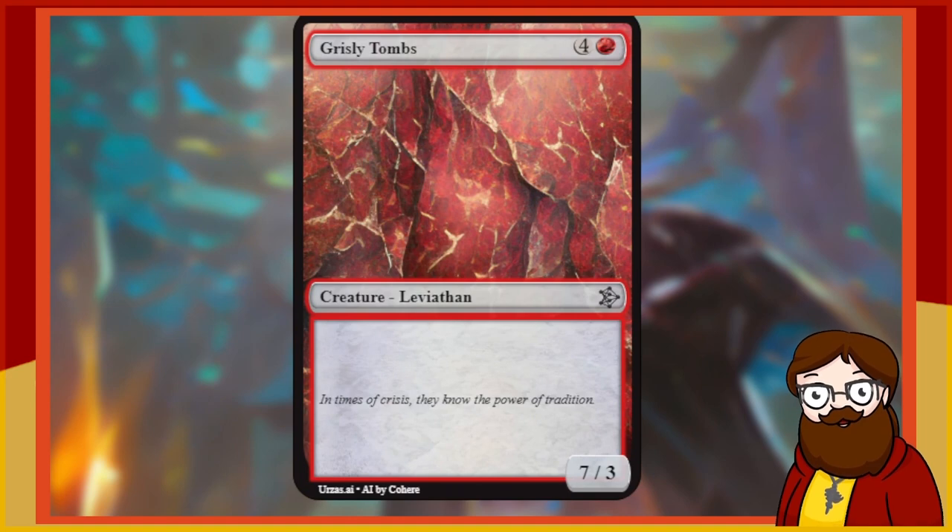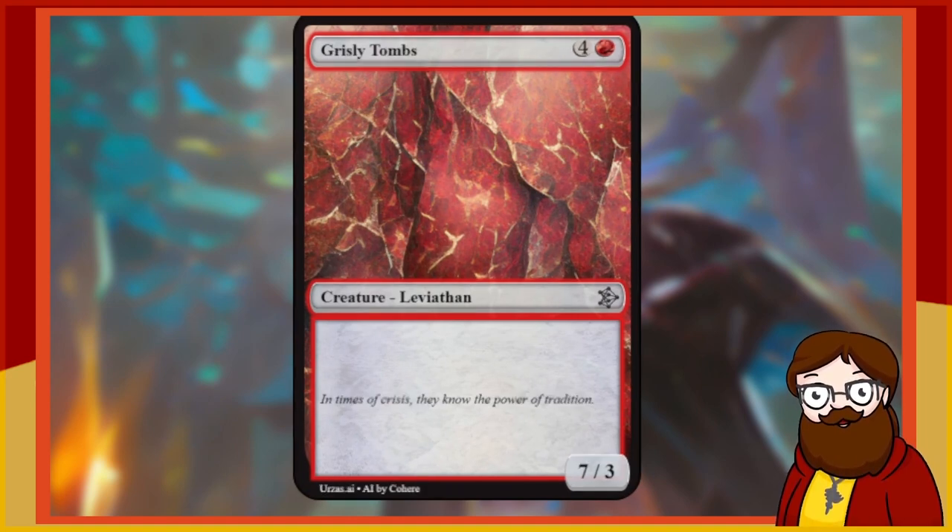Grizzly Tombs is a five-mana 7/3 Leviathan — otherwise vanilla. It's like Yargle! Cool, I'm into it. Weird that a Leviathan is red, but whatever. I like the idea of a big ol' Leviathan. Weird name, but I like big ol' Leviathans — they're cool, even if they're vanilla.